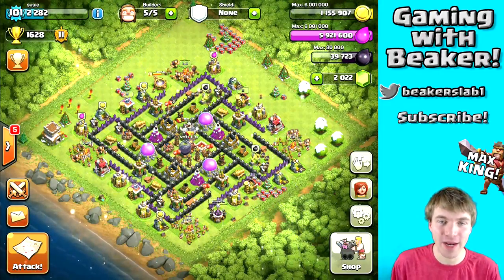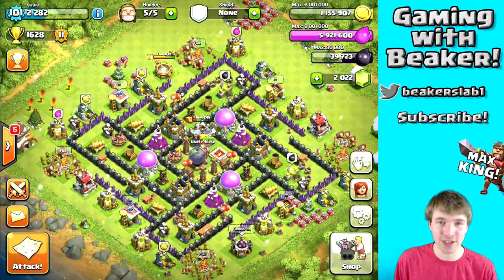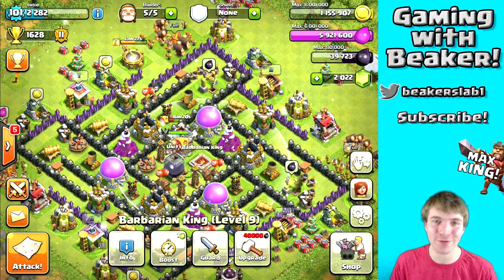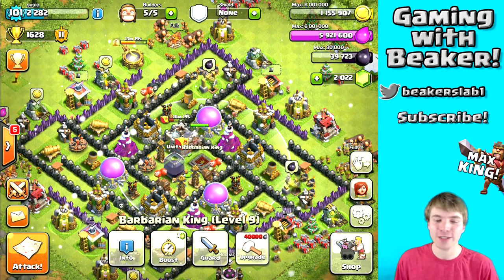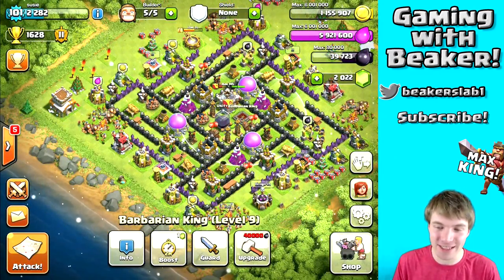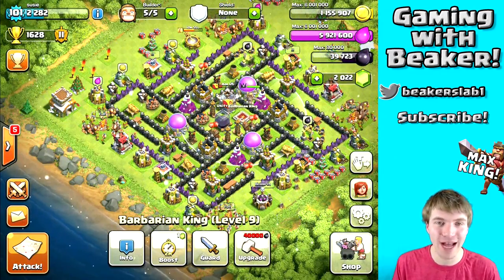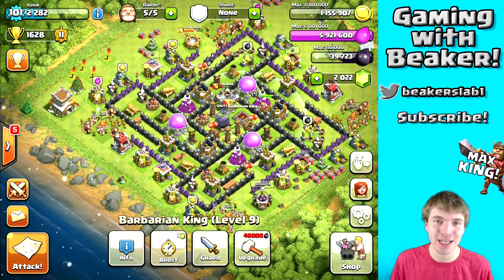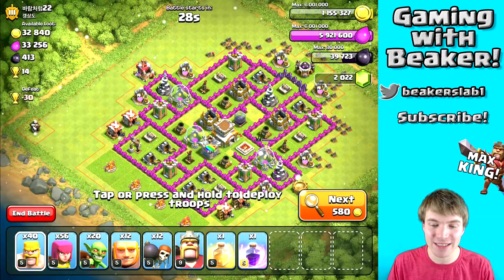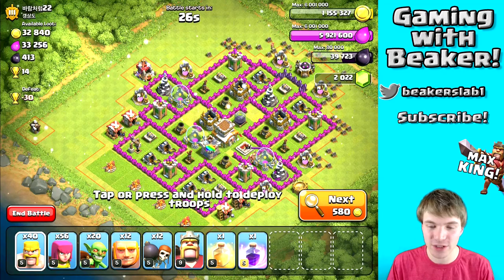Hey, what is going on everybody, Beaker here. As you can see I don't have my sunglasses on today as the 'too cool for clash' week is coming to a close, but we will still do a few more specials before it's over. Check out what we're doing today — we're gonna max the Barb King. We almost have the 40,000 dark elixir needed. This is a huge momentous achievement for me on this Town Hall 8 account, putting us one step closer to a maxed Town Hall 8.